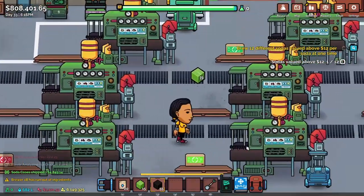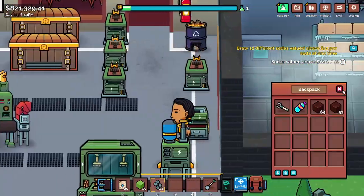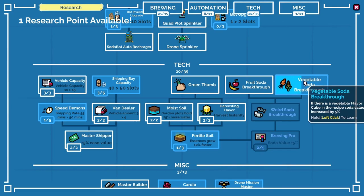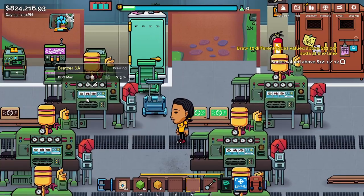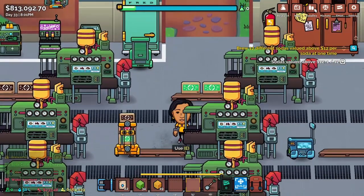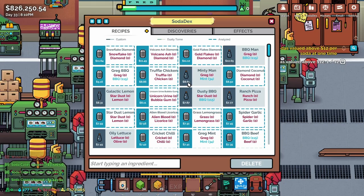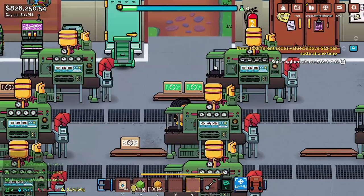We also got a research point — we actually have one, I thought we had two for a second. Make things worth more money. Barbecue man, it's $13.84. We have our one that's above twelve dollars. It's rough because I really need diamond or truffle. Grass and lemongrass is doing pretty good right now.